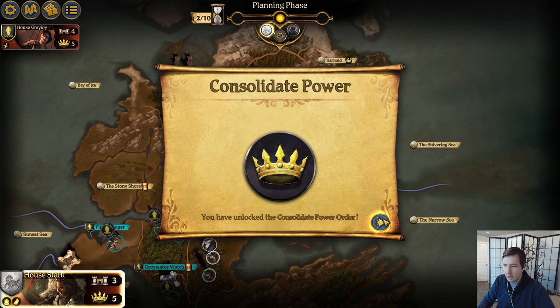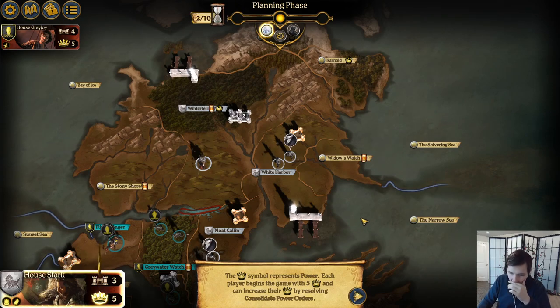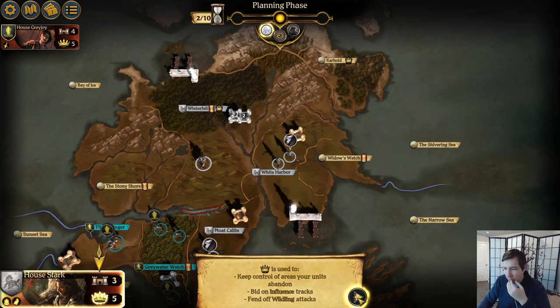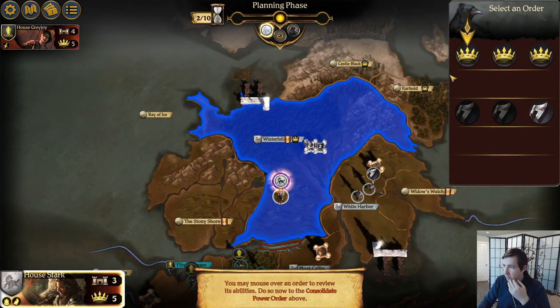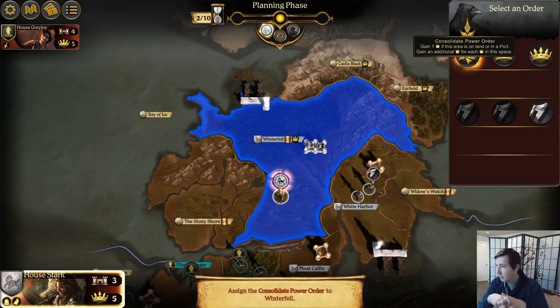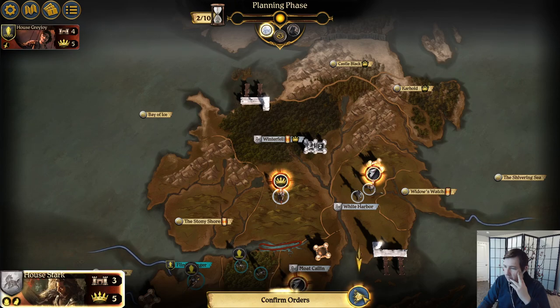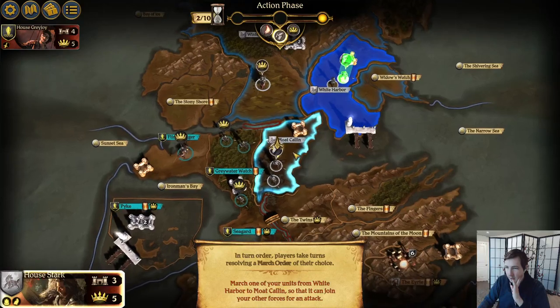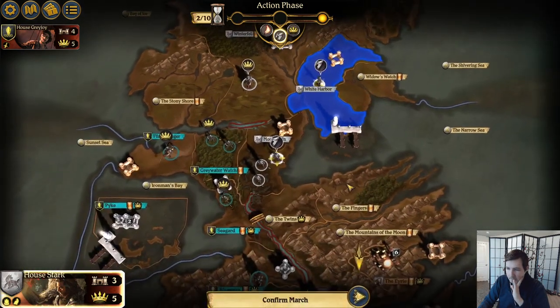You have unlocked the Consolidate Power order. The crown symbol represents power — each player begins the game with five crowns and can increase their power by resolving Consolidate Power orders. Power is used to keep control of areas your units abandon, bid on influence tracks, and fend off wildling attacks. Gain one power if this area is in land or in a port. In turn order, players take turns resolving a march order of their choice.